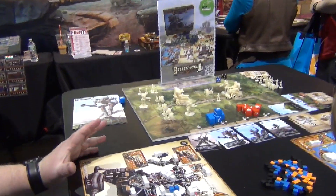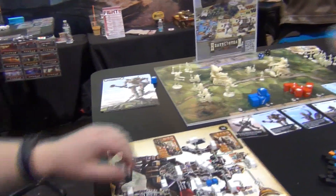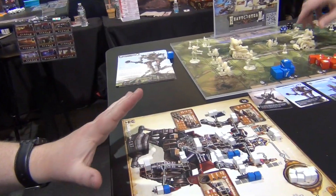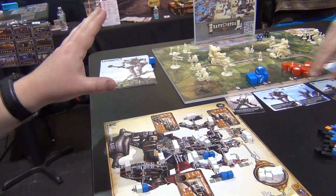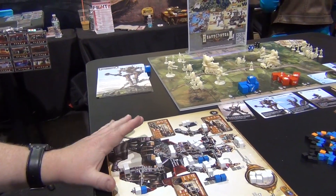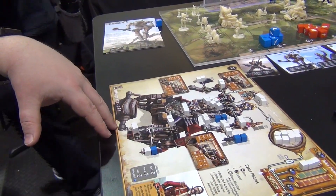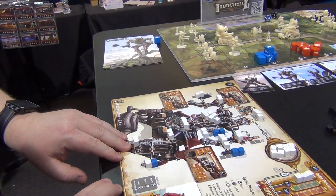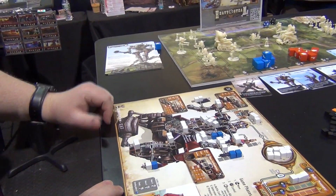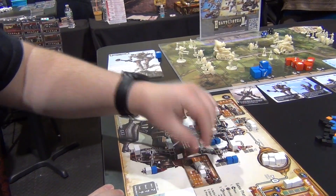So this is Heavy Steam. The game is about giant mechanized robots. Inside of those robots we actually have little guys running around and controlling it. It's in a steampunk universe. The focus of the game is not so much on the battle board and the miniatures, but the actual player board where you control the steam moving through the Titan in order to power up either its weapons or down in the legs in order to move on the battlefield.